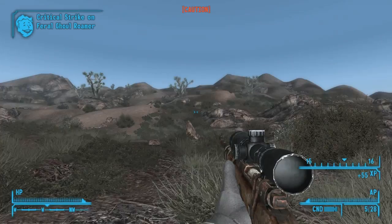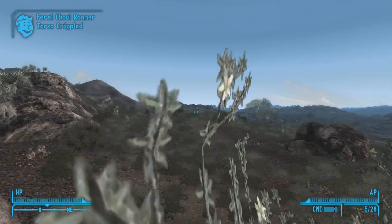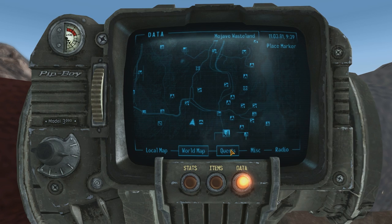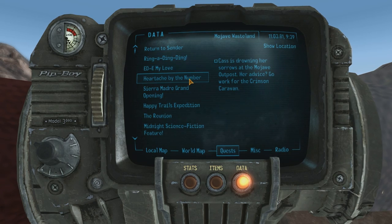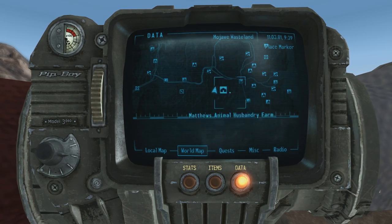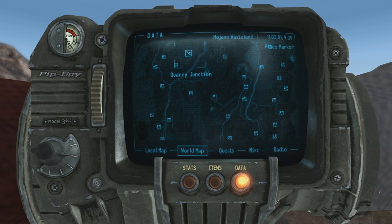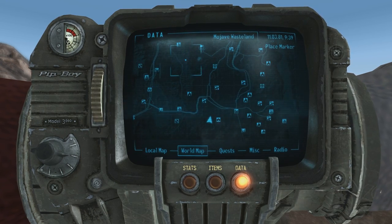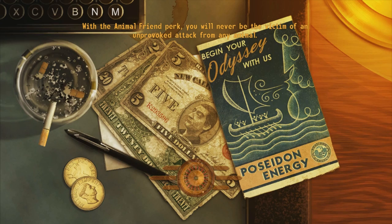I'm just wasting ammo over here - let's get out of here, there's nothing we can find here. Let's see the quests - Return to Sender, we have to upgrade the stations. Ring-a-Ding-Ding and Ed-E My Love and all of these are just DLC that we'll be doing later. So I think some exploration is in order. I remember I want to go to Quarry Junction over here. Hidden Valley and the correctional facility - what's over here? Let's go to the hidden supply cove and then go north to see what we can find.